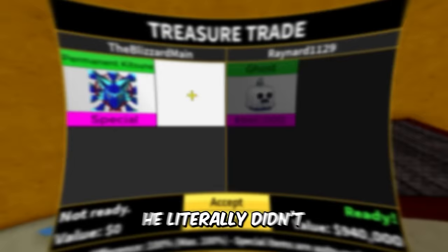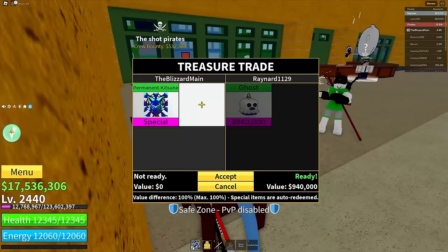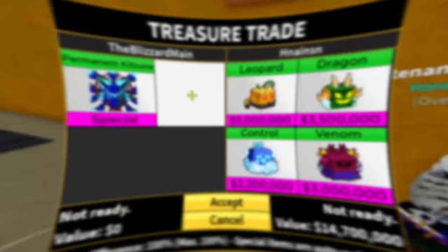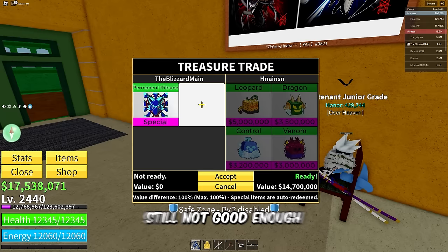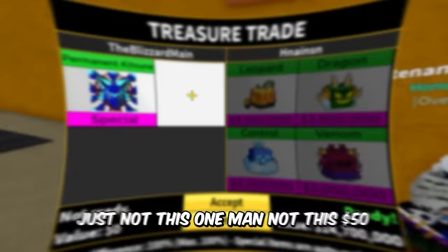This guy literally just immediately hit accept. Leopard, Control, Venom — best trade of the video so far. But you know what I say — still not good enough for that permanent Katsune fruit. You could definitely get a permanent fruit for this, this is definitely enough value for a permanent — just not this one, man.